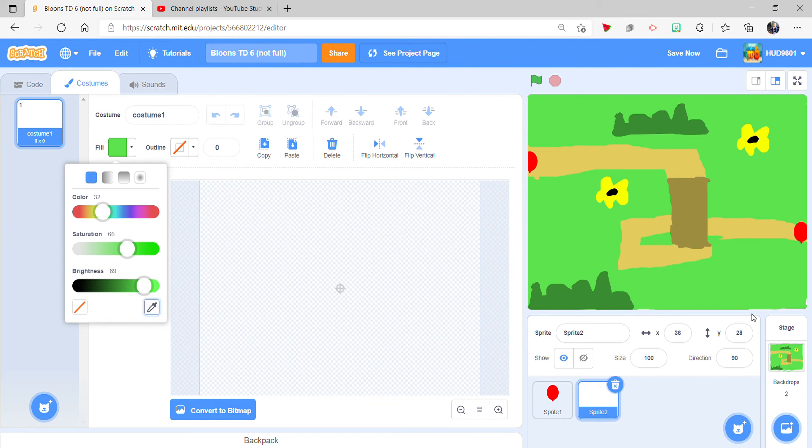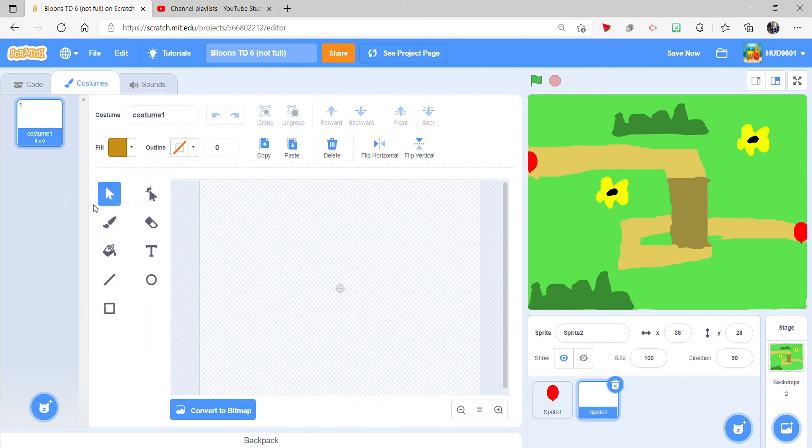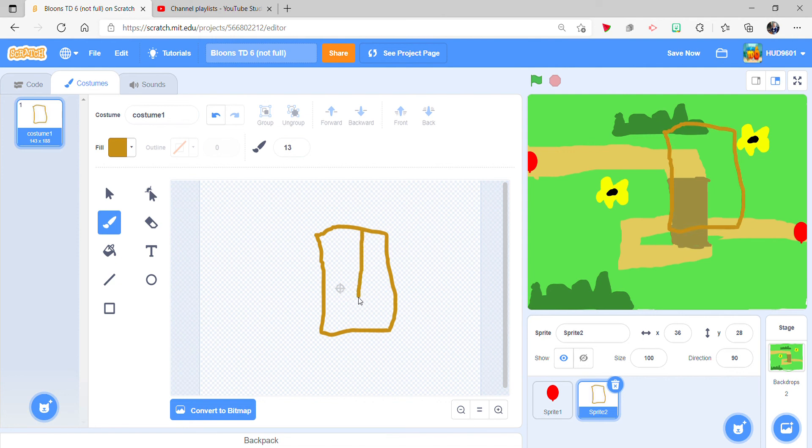I gotta make it - boom. Oh, what? I didn't know you couldn't do it on the backdrop. That's weird. Okay, I don't know why I didn't make it like that - let's do skinny. I think that's about it. Then we gotta erase this part - I don't know why it's here. Why did I make that mistake? And then I gotta fill this.